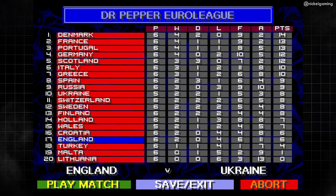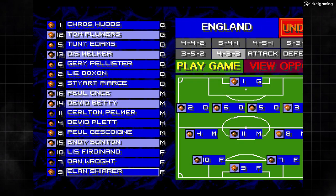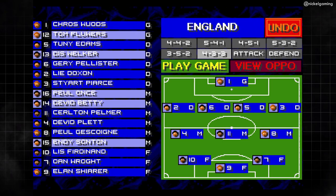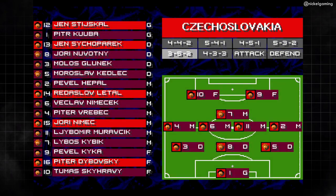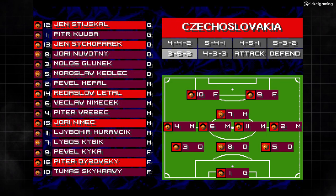One final note on customisation is that the players in the game all have unofficial names — so you'll get, say, Elan Shirer instead of Alan Shearer and such. I personally like the off-brand names and sometimes trying to work out who they're meant to be, but if you're not so keen and you've got the time to spare, you're free to replace all of them with legit player names through the options.